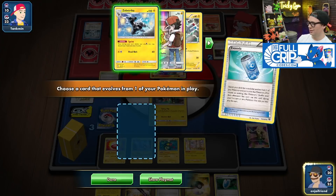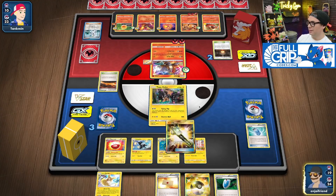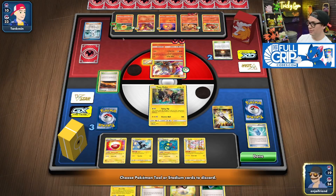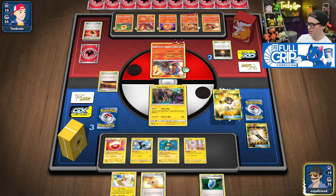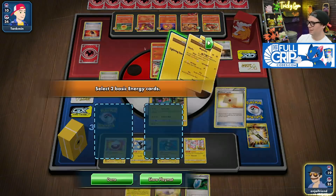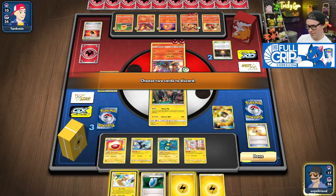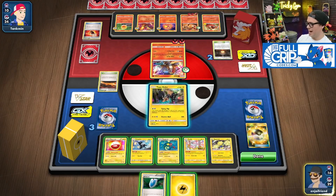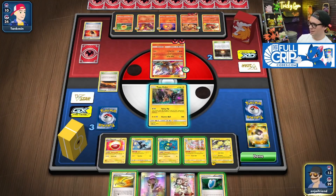Evo Soda — Zebstrika. Field Blower away these. And then I'm setting up checkmate right now. Ultra Ball away... Regilecki down here. Magnetic Draw — broken deck.